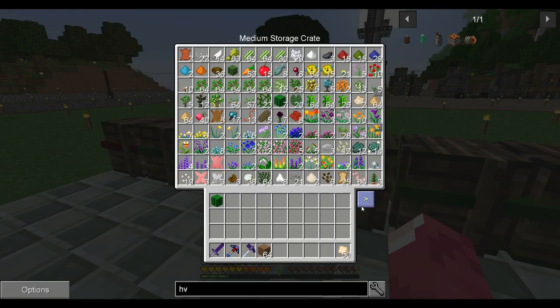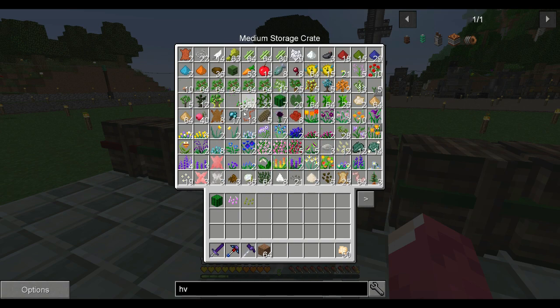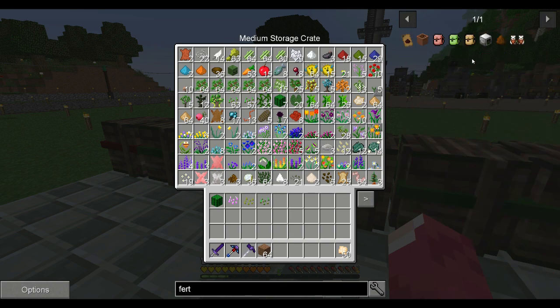I'm going to need rice. Canola — I don't think so. Probably some cotton will be good — that's definitely something we want. And definitely some hemp because I want to do some stuff with hemp later on. Maybe some wheat. In terms of fertilizer, I believe I can put bone meal in.